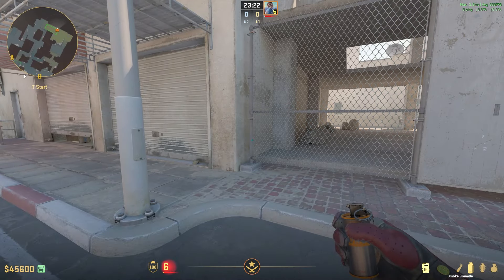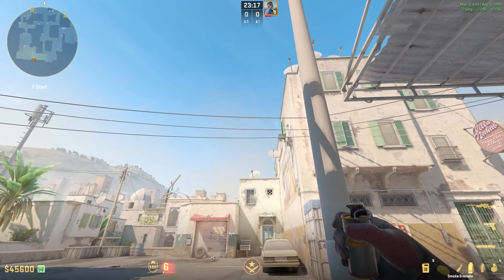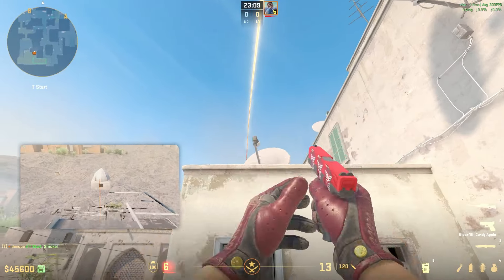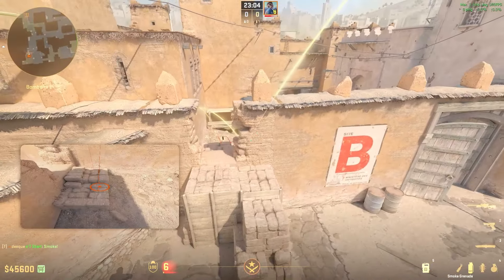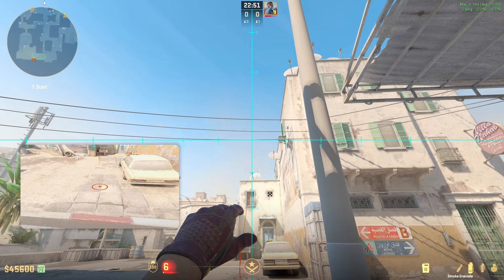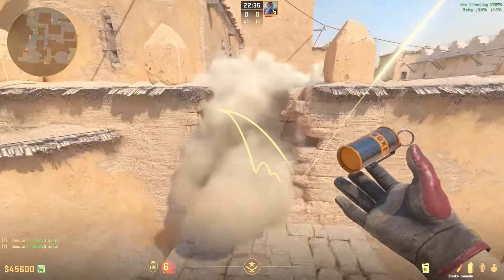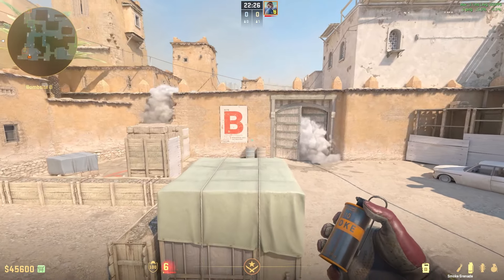The smoke is really fast because it bounces and lands right in front of the door. With the exact same lineup you can run a little bit further and crouch to smoke off the window — keep your cursor where you want, run forward, and when you hit the antenna, crouch and jump throw. This gives you a fast, consistent window smoke. First smoke the door, then the window — these smokes are perfect and won't go too far out.